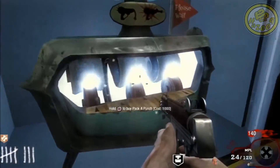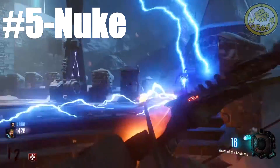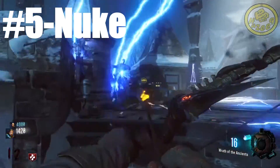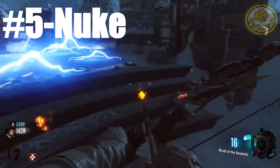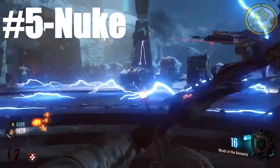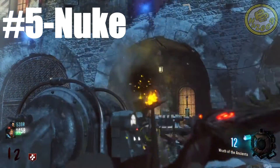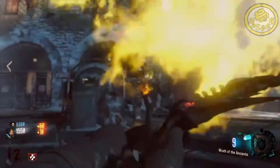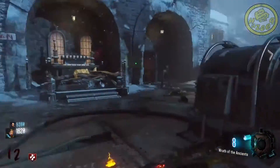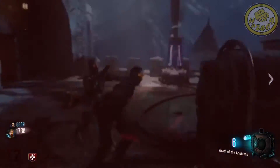Starting off with number 5, we have the good old Nuke. The Nuke can be useful and sometimes it can just annoy you. It can be useful when some of your teammates are down — that Nuke drops, you pick it up, revive your teammates, and you're good for another 8 seconds. It basically lets you chill out and calm down just a little bit.